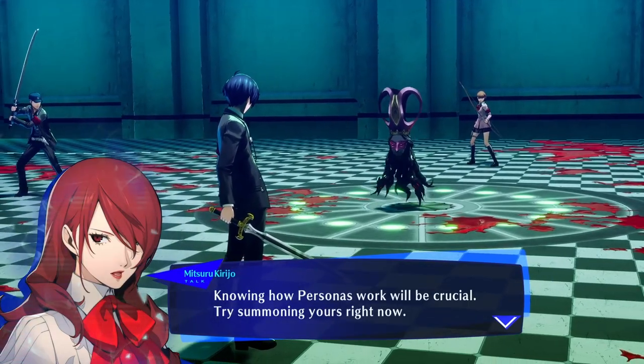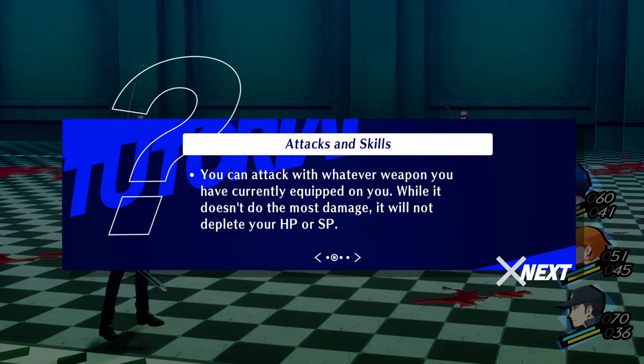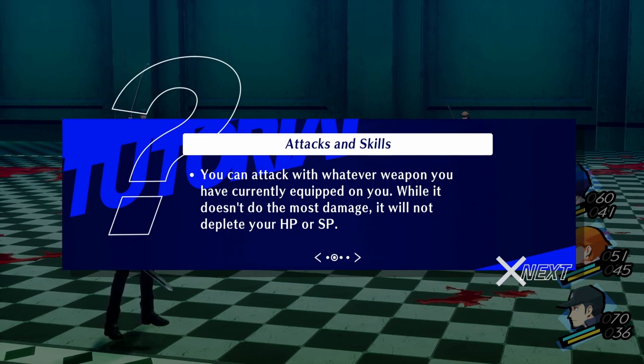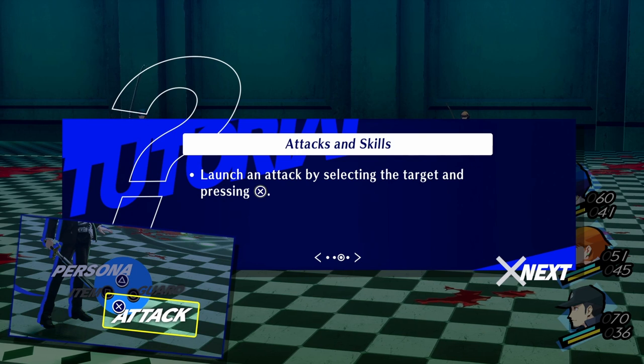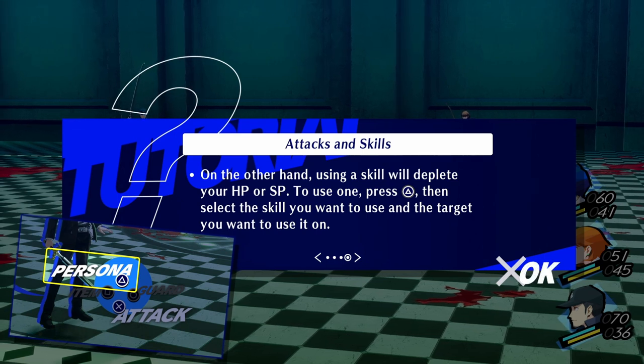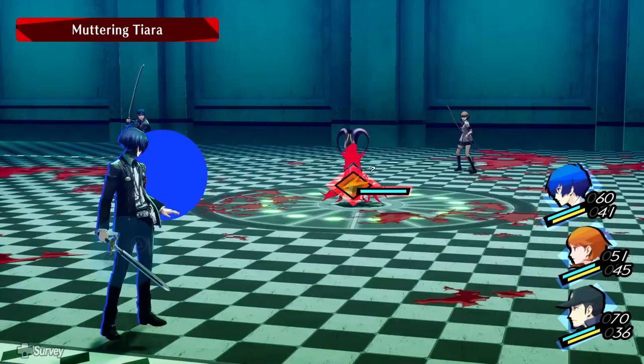Try summoning yours right now. Attacks and skills — you can choose whether to use an attack or a skill on your enemies. You can attack with whatever weapon you have currently equipped. While it doesn't do the most damage, it will not deplete your HP or SP. Launch an attack by selecting a target and pressing X. On the other hand, using a skill will deplete your HP or SP. Press Triangle, then select the skill you want to use and the target. It is so hard to read with this music.